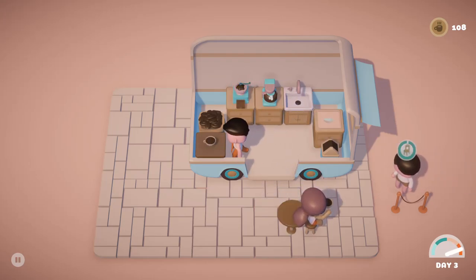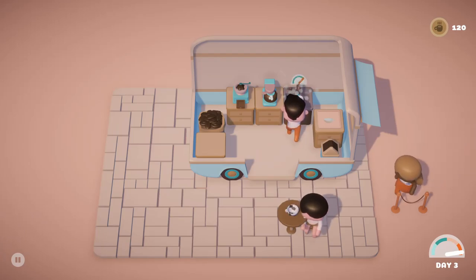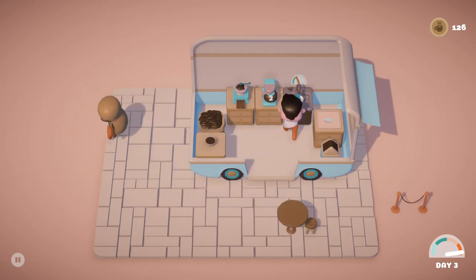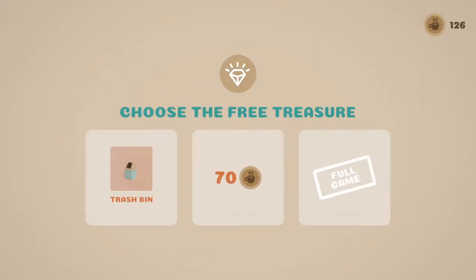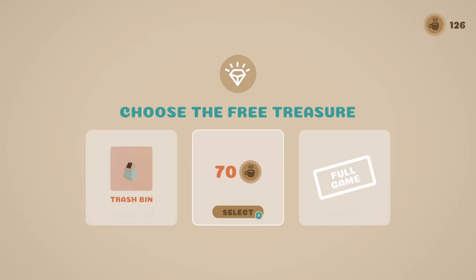Coffee doesn't seem to go cold either, so you can freely just place it and sit it, which is fine. Okay, done. Now we move on to a new stop — a treasure. Choose a free treasure: trash bin or money. There's an info button — trash bin is described as a space-time rift wrapped in plastic that never fills up and absorbs everything. I don't think I need a trash bin — I'm not generating any waste — so I'll take the money since I'm stopping at a shop next.